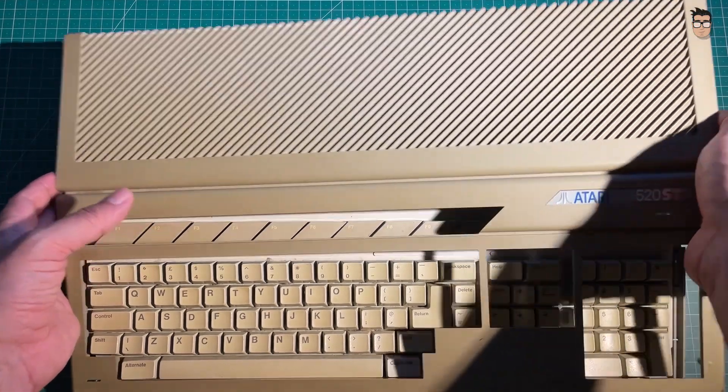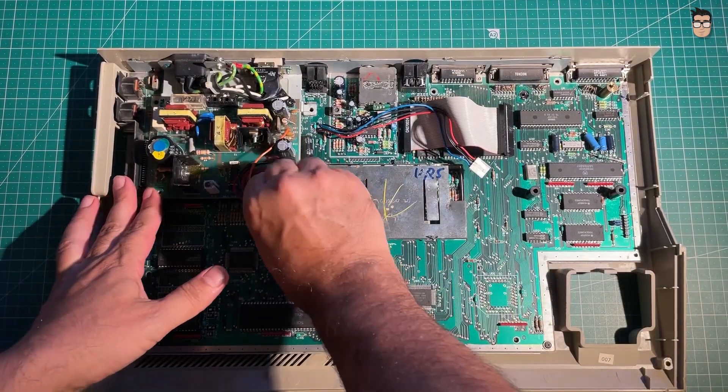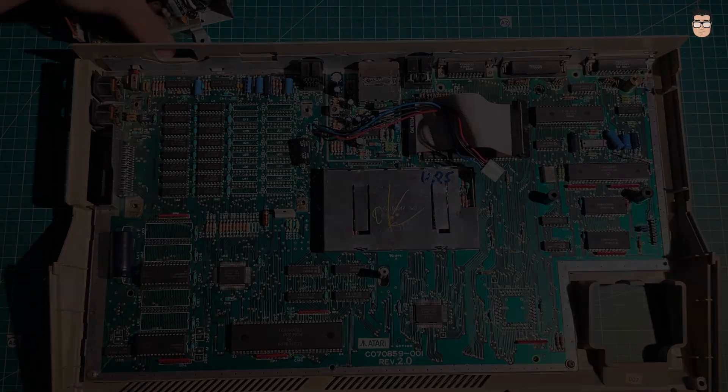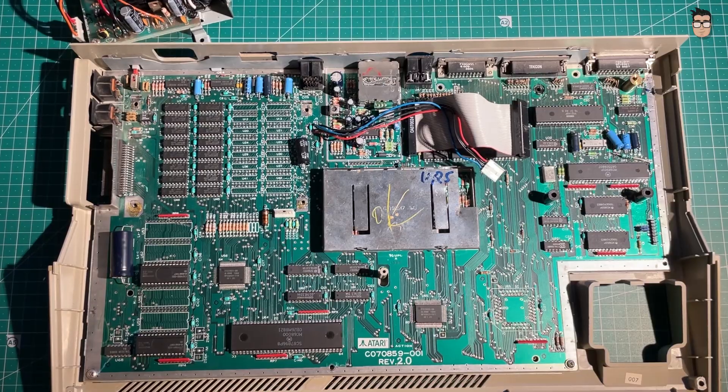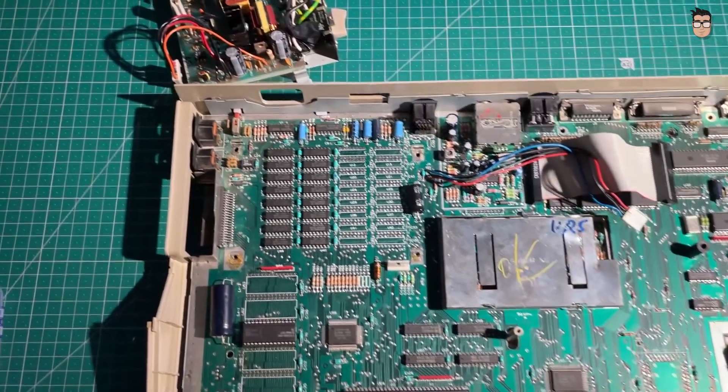With the standard Atari ST, upgrading the memory is a bit more involved, and you'll need to bring out the soldering iron. There are several ways to expand your Atari's memory depending on the motherboard revision. The later ST models use SMD memory modules, while the earlier ones use through-hole ICs.